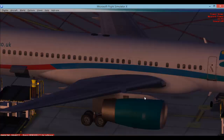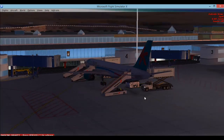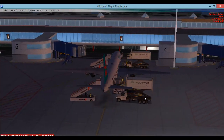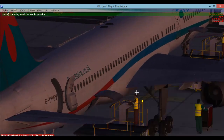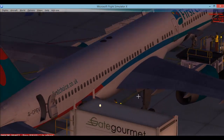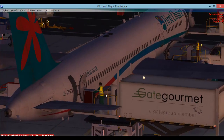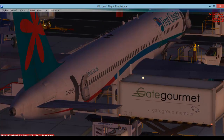I am in CaptainSim 757 and I know how to use the doors in this aircraft. Now the procedure of the catering service is taking place. I wanted to point out a few really nice techniques they have included here - you are going to see a little man walking up and down. They have actually simulated the caterer, or the man driving the vehicle, going in and out with the catering equipment.